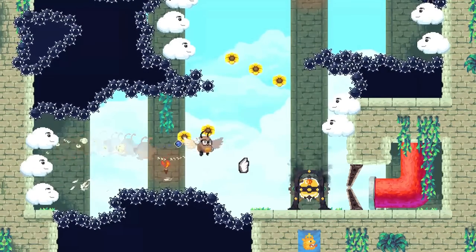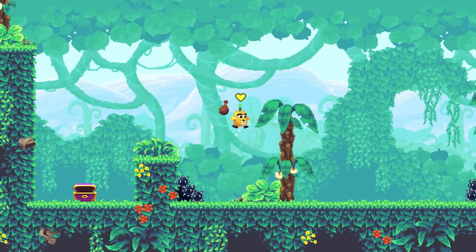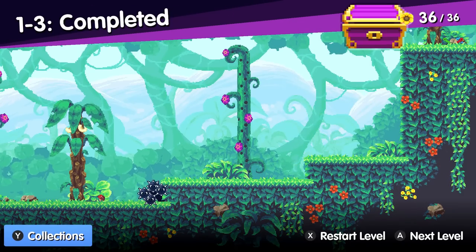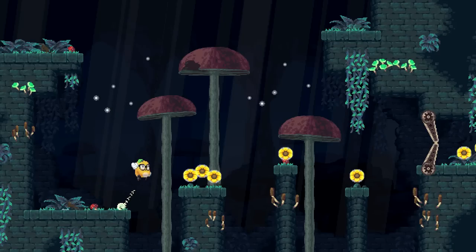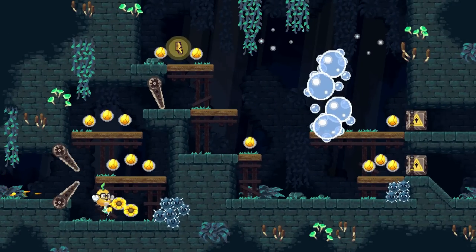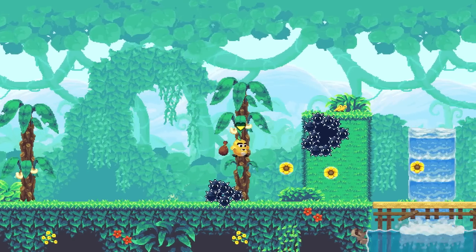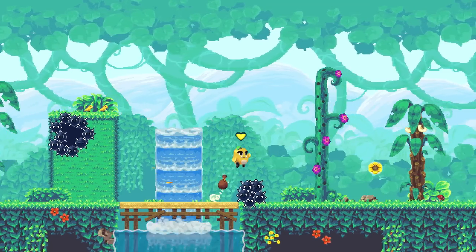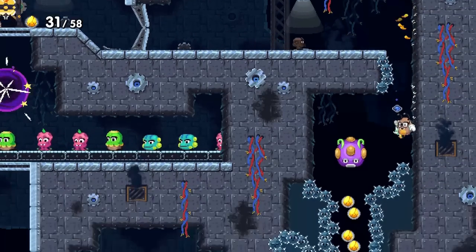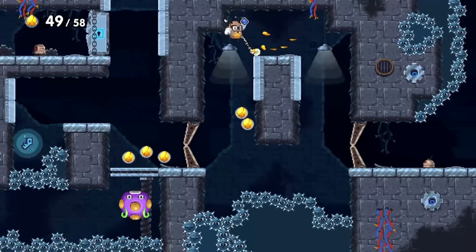There are collectibles to find throughout each stage. Some, like treasure chests, will grant you extra items of clothes for your character, allowing you to customize them. You do need to make it to a checkpoint or the end of the stage with the loot to keep it. Other collectibles, like sunflower seeds, work differently — Wunderling will begin to lose health if he goes a while without eating a sunflower, so you'll need to be grabbing these to prevent losing a life. This sets up some very interestingly designed levels where you might need to deliberately miss some sunflowers to ensure there are some to eat as you go off the beaten track to grab a treasure chest and then make your way back.